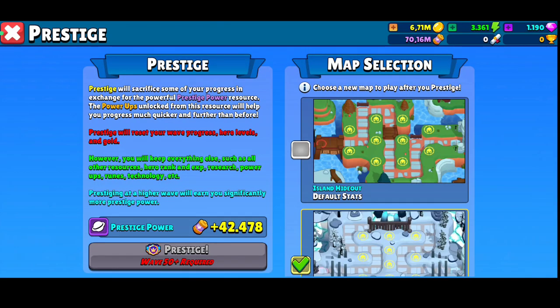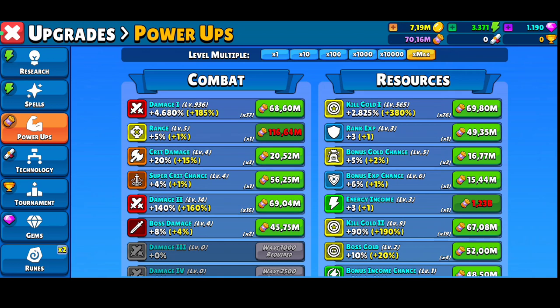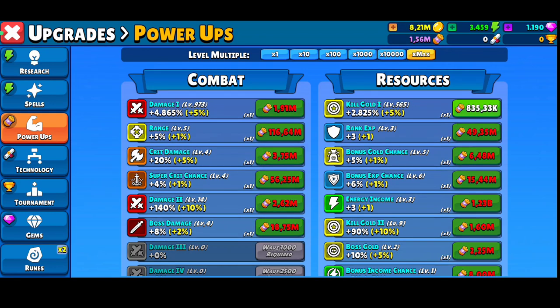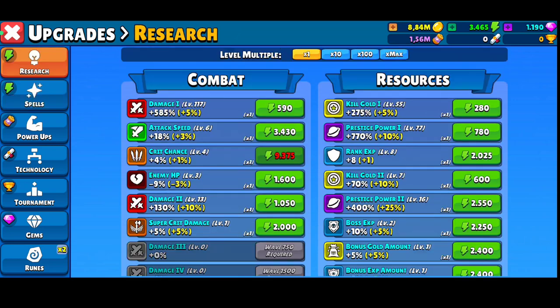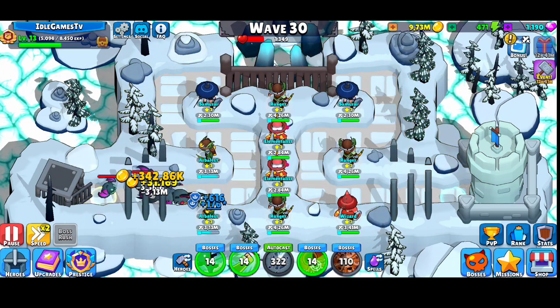To prestige you need prestige power points. Use them to upgrade damage as much as you can, and also upgrade range and critical chance. You'll also need more gold coins to do more upgrades. My main focus right now is increasing damage because I need 5000 percent more — my base is getting destroyed at around wave 460.